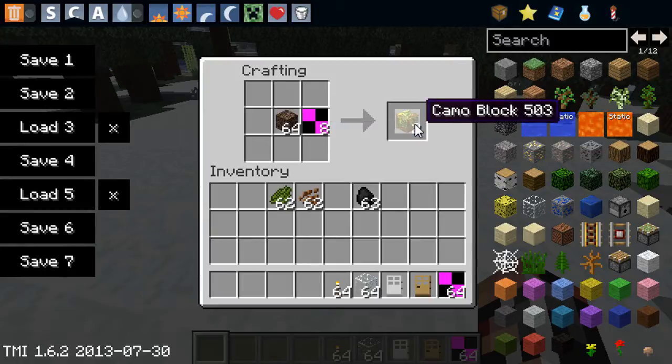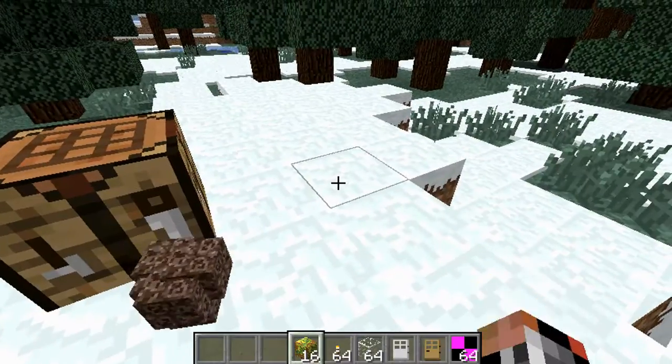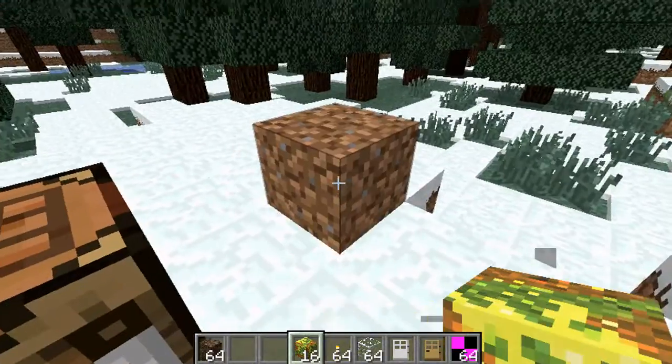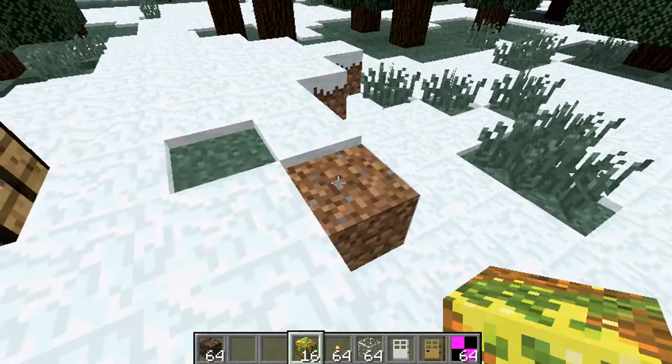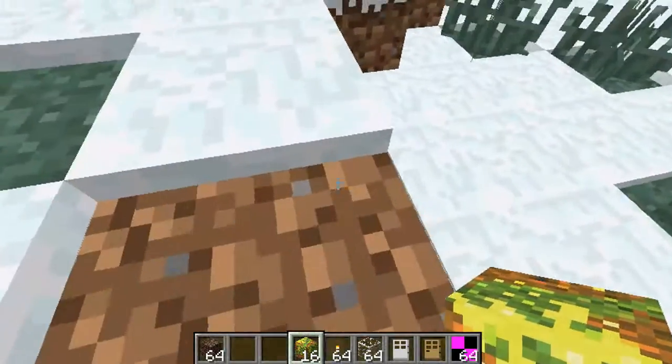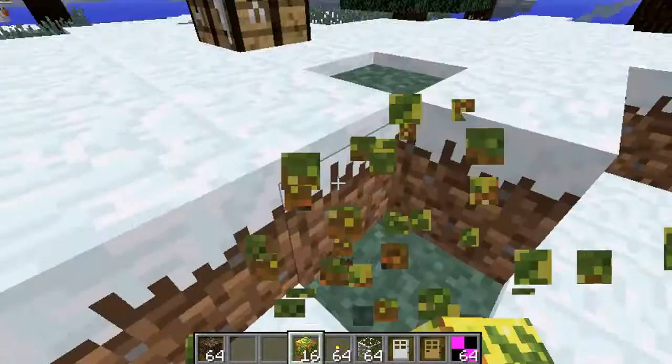So if I just add this to that, you'll see I get a camo block. Now, if I add this to, say, some grass, then it'll just look like that, or dirt. So now it just changes the block, and you can walk through them as well, which is pretty awesome.